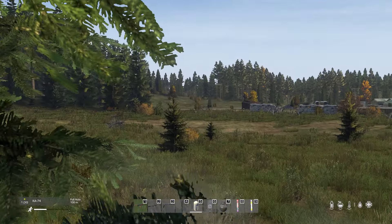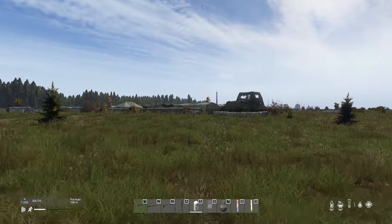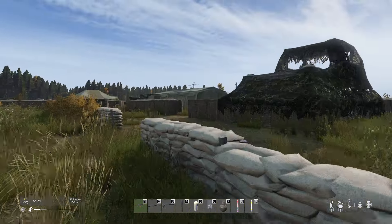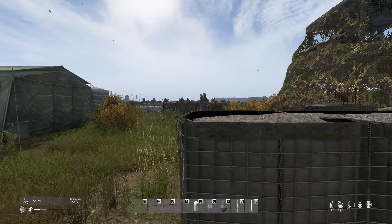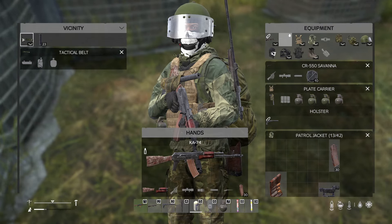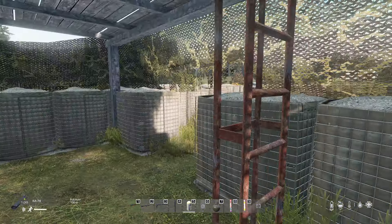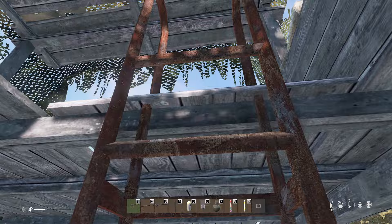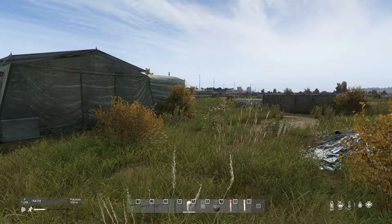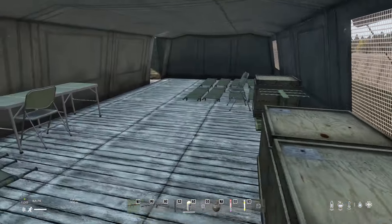We're going to the tents on the north side of the airfield. Honestly, let's just rush in and don't play like a little wuss. A tactical belt is actually kind of huge — I do not have a belt yet, so that's a pretty good find off the rip. Let's get up here quickly. Doesn't look like there's anything up top, gotta be careful going up there because a lot of people will see me if I'm not careful.